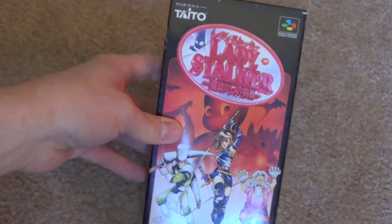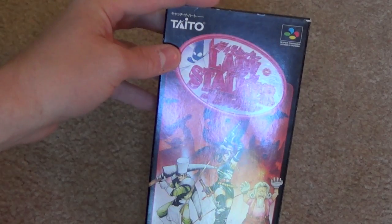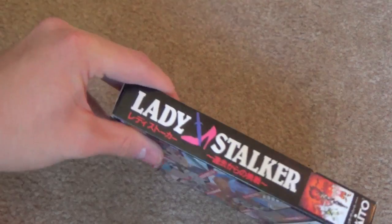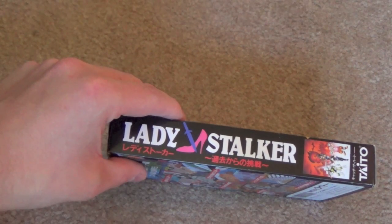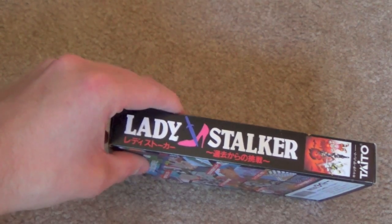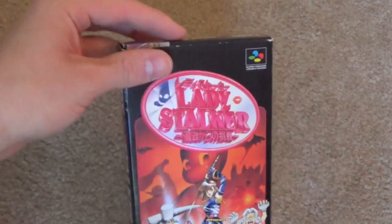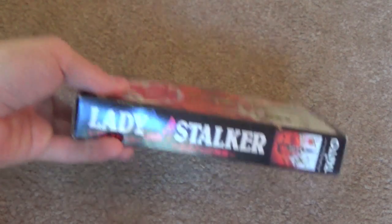This is Lady Stalker on the Super Famicom — it's in the Stalker series along with Landstalker on the Genesis and Time Stalkers on the Dreamcast. This one is not so much about the box art itself, which is sort of inoffensive. What I really like is the logo — this sword in a high heel shoe. It doesn't sexualize the heroine, it doesn't turn her into a 'I can be a man too' kind of character. It basically says, 'Yeah, I'm a woman, but I will stab you in the throat too.' I think that logo is one of the most clever things I've ever seen in a video game.